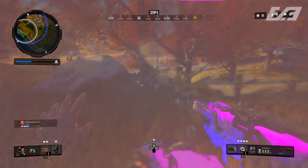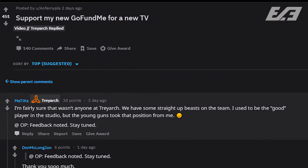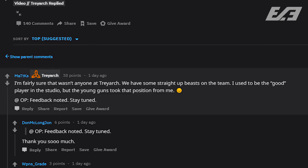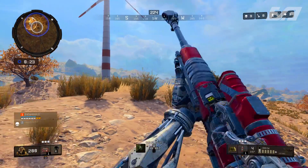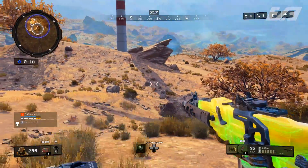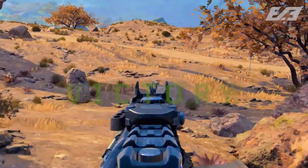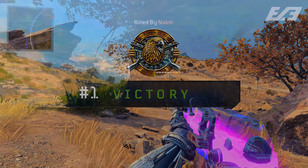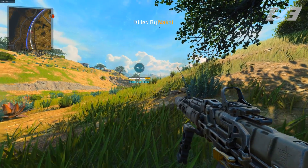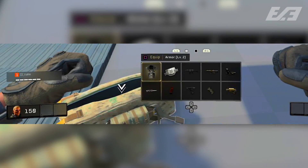Additionally in Blackout, there may be a concussion grenade nerf coming with tomorrow's update. This is a little unconfirmed — it was mentioned in passing as feedback being noted — but I'm very hopeful. Concussions limit your movement, your ability to fire back, and the duration of being completely blinded are all factors that make them quite deadly. Whether it's a direct nerf or a boost to the Reinforced perk or more drop rates of that perk, it's something I'm looking forward to.